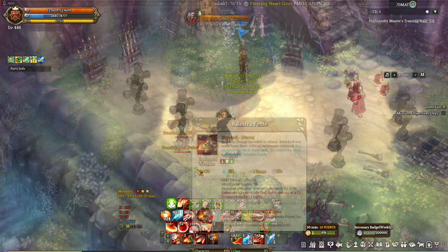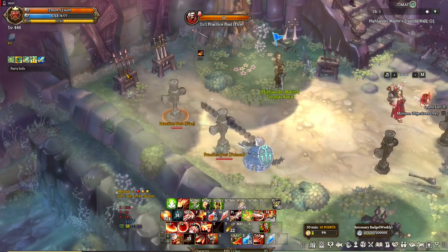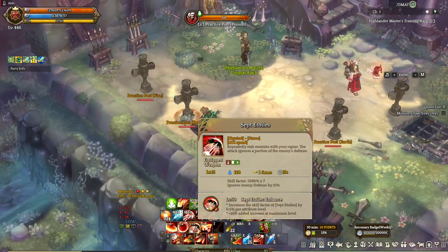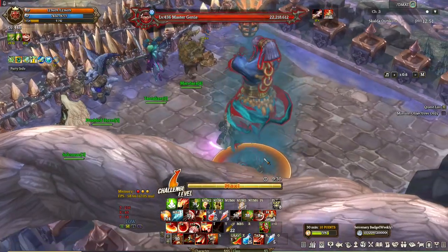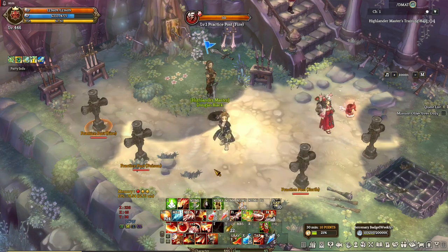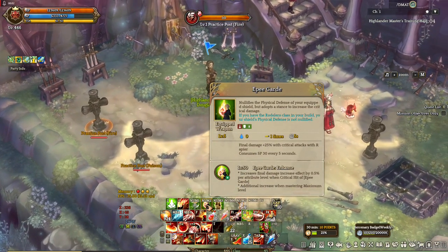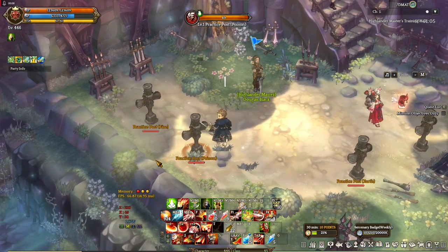Next skill is Balestra Fente — one overpowered pierce type attack that also resets the cooldown of Backslide. Then here is Fletche, a pierce type attack that inflicts 2 times the normal crit rate. Then Sep Eloils — an attack that ignores 15% of enemy defense. Since bosses at the moment have a lot of defense, this will be very useful. Next here is Epi Garde — a skill that increases your critical damage but also removes the physical defense of your shield, only physical defense. The magic defense of your shield will still work, and yes, it works with a dagger or even without a dagger or shield.